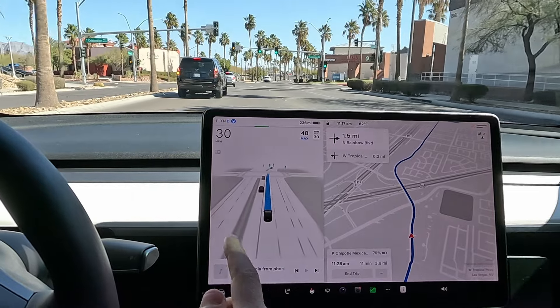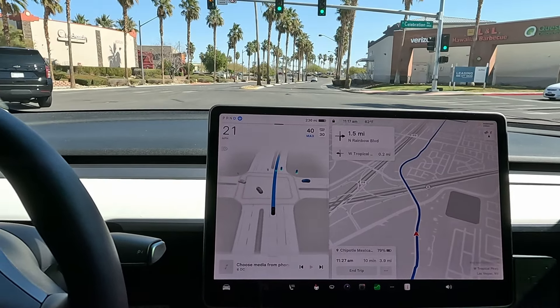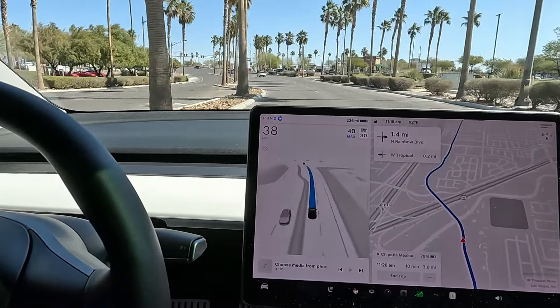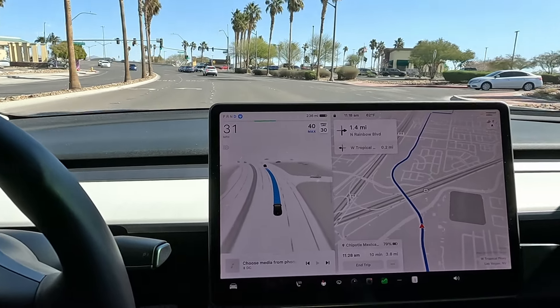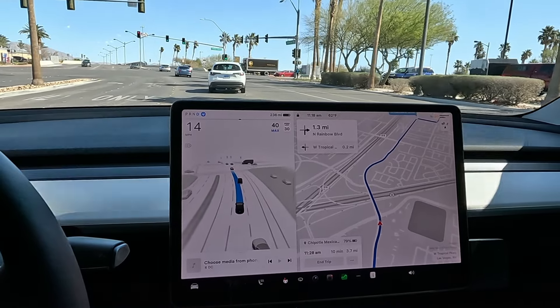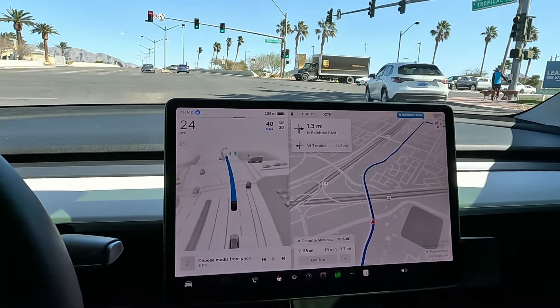Beta is staying a little hesitant behind these cars, wanting to stay behind them. Braked pretty well there — I didn't give it any inputs, although I wanted to give it some throttle to keep it going at that pace. Now we have a green light. This car is hesitating in front of us — human driver, human beta driver.